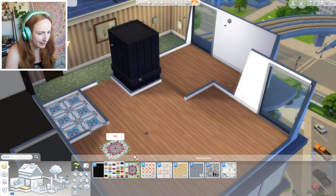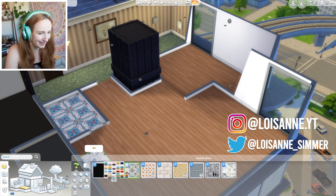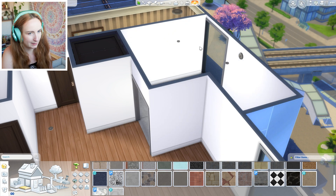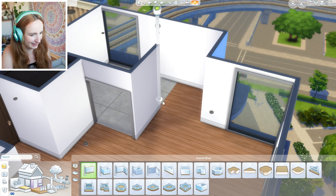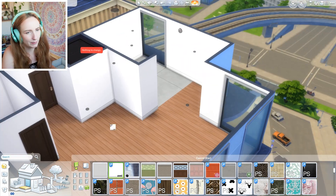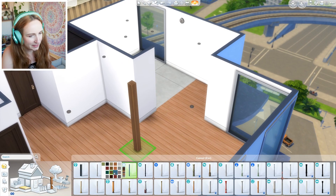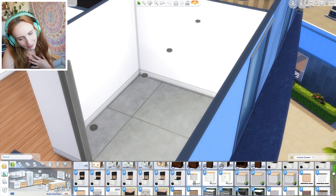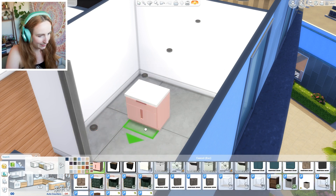I've been loving these tiles recently - I found them when I did my Maxis Match downloading. However, they work beautifully for alpha as well. So they'll be going in the bathroom. I think I like that one I've already got down. Maybe I'll do big tiles for the kitchen. I kind of want to renovate a little bit and knock that down. Change of plan - we keep that wall there so there is a small divide, then we'll just put a pole there. Maybe we can do a little bit of a colourful kitchen.